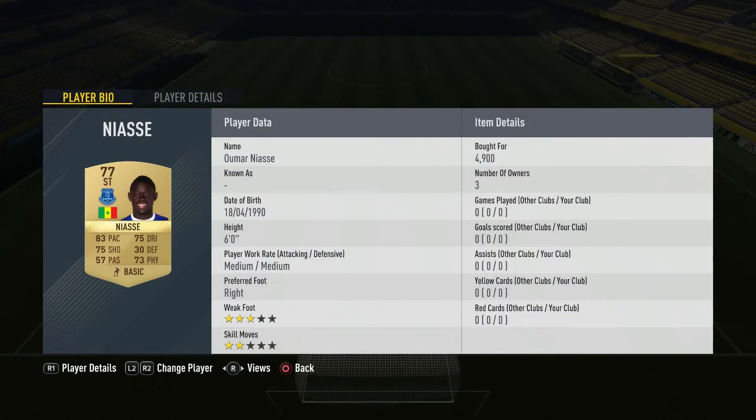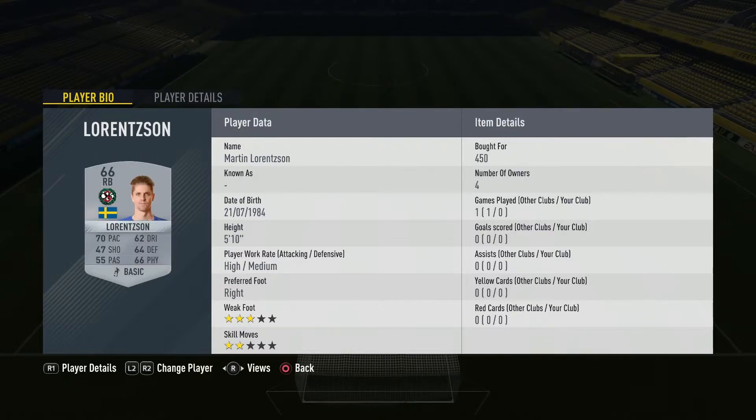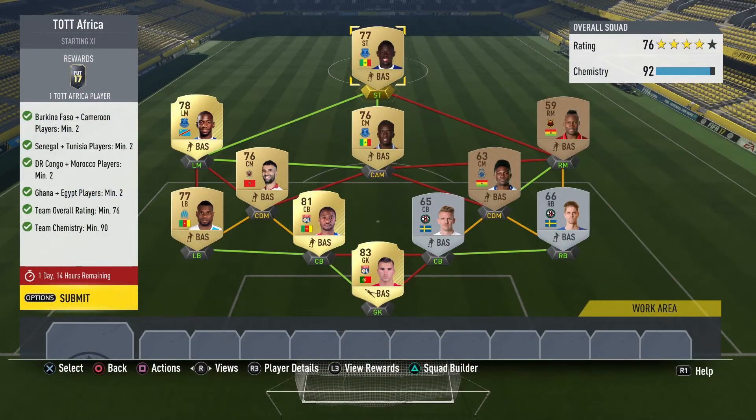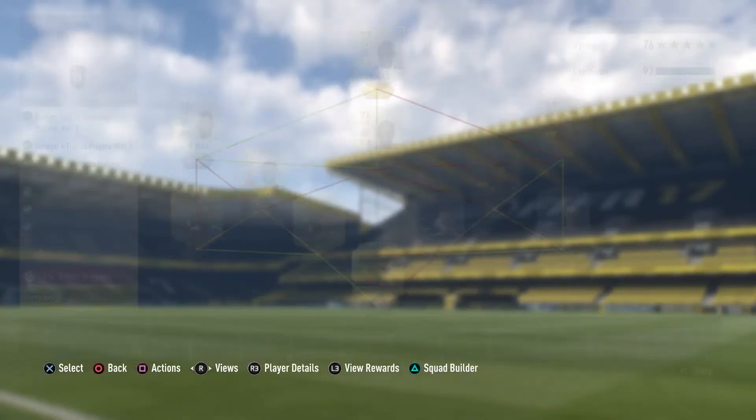Anyway, if we take a look, we have this guy — probably one of the most expensive on this team due to his card being a recently transferred card. Next up we have Lopes, the goalkeeper. Everyone else on this squad was pretty cheap — it's just a pretty cheap squad overall.